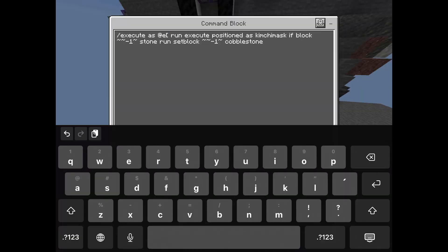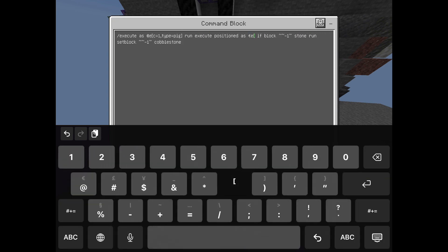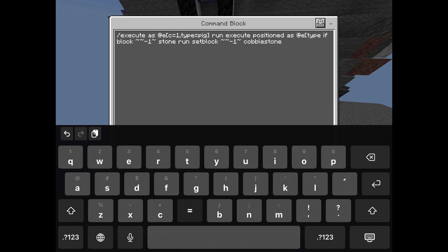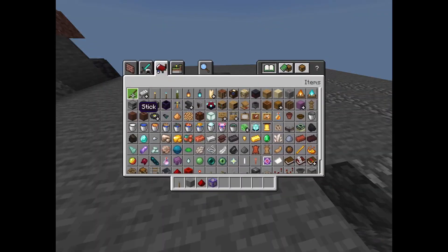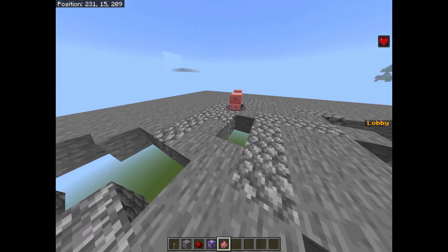You can also replace the @p in the command blocks with any mob or name. For this example, I put the closest pig to get affected. As you can see, the pig is now playing spleef.